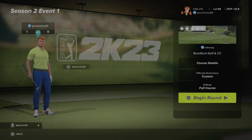Hi there and welcome back to the channel. I'm playing The Sanctuary, Legend Swing, Ultra 2 Sim Society. It's season 2, event number 1, round 2 at Brantford Golf Club and C&C by the designer Retirog.